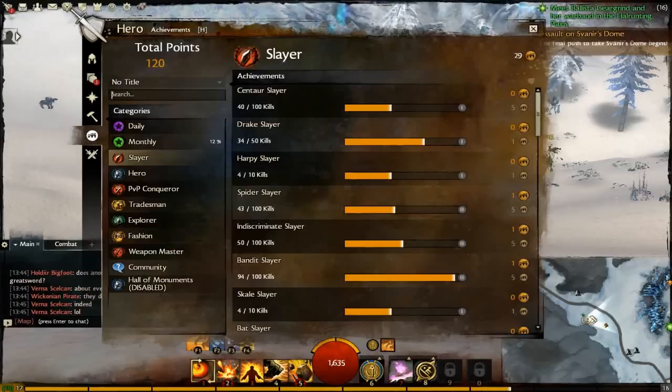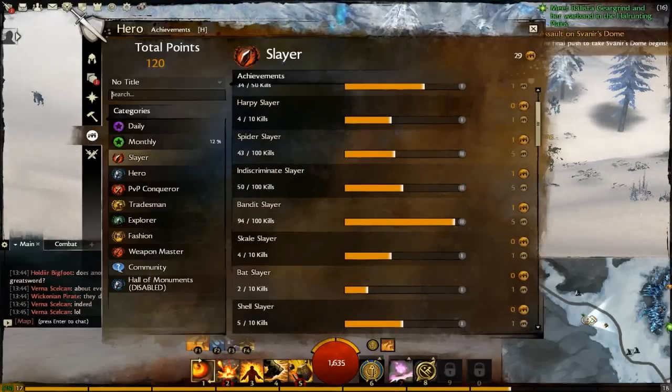Then there's the Slayer section. This is over the whole character's lifetime, and as far as I know these actually all carry over to other characters as well. As you can see, I killed 40 centaurs, drakes — killed 34. Harpies — 4. Harpies are annoying. Spider Slayer — 43. Indiscriminate Slayer: 'If small things were meant to live, they'd have bigger teeth or faster feet.'